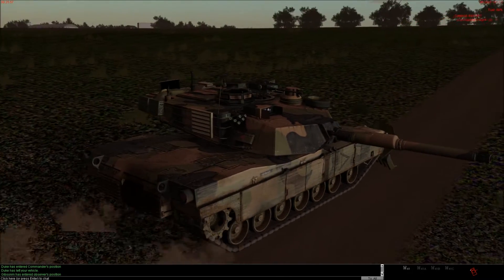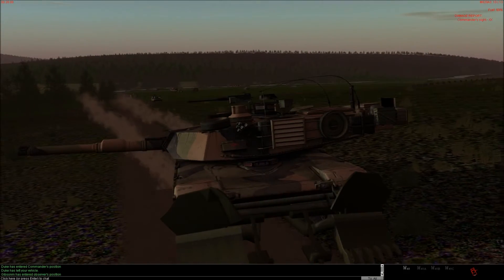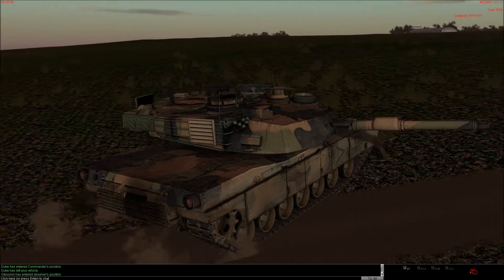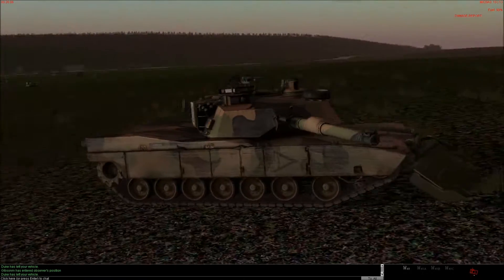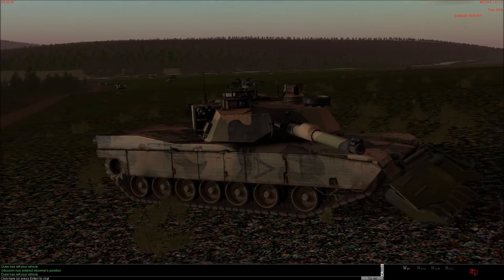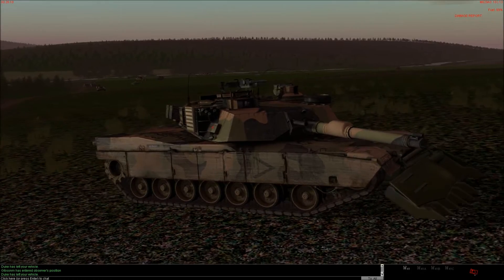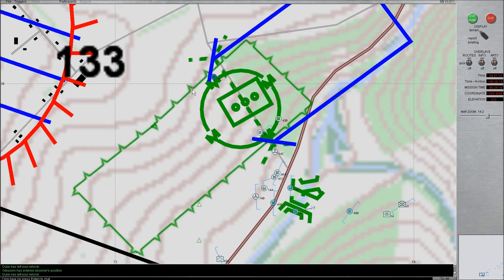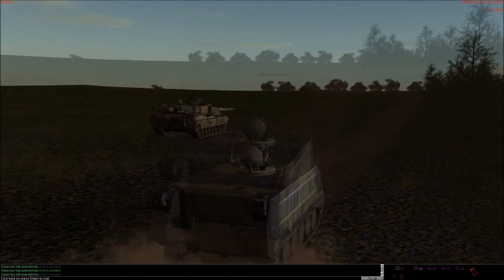At the same time, I've now got one of the ordinary engineer M113s coming across to where we started the breach command. Because I've plotted it on the map, it will also do a breach up the same route that the plough tank took. So you don't have to worry about individually controlling it and maybe getting it wrong, and it should then start to deploy the flags.